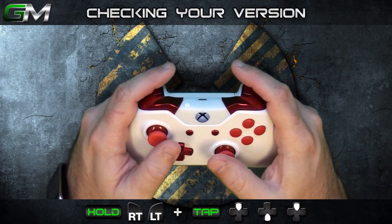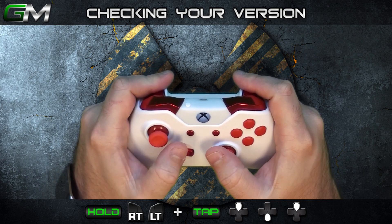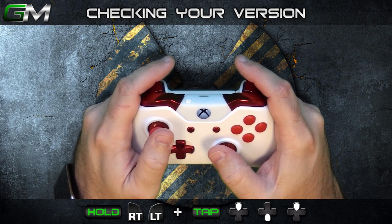To check the version of the mod installed in your controller, while holding RT and LT, press up, down, up on the D-pad. After a few seconds, the LED will flash indicating the version of the mod that has been installed.